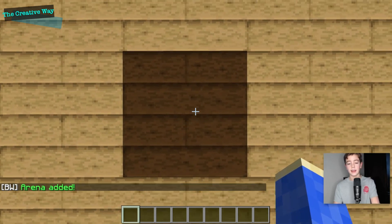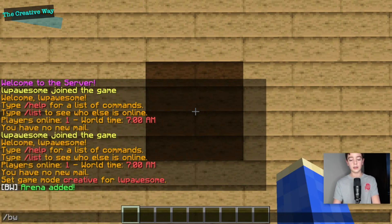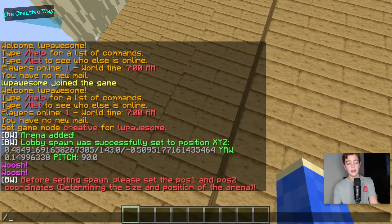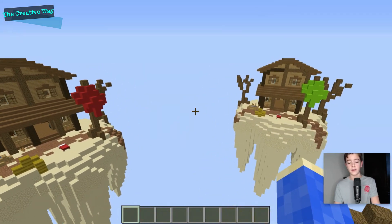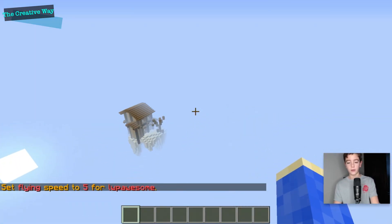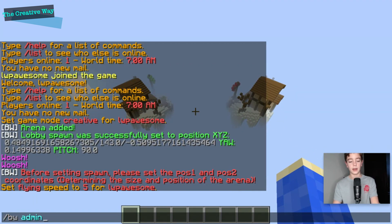We can go ahead and set the spawns. We'll do slash bwadmin wild west and we'll do lobby just like that. Now that we've set the lobby spawn, we are going to set the position for our arena. We'll make this a bit faster — you want to go to the top right corner of your arena, or just one of the corners at the top, and do slash bwadmin wild west pos one.